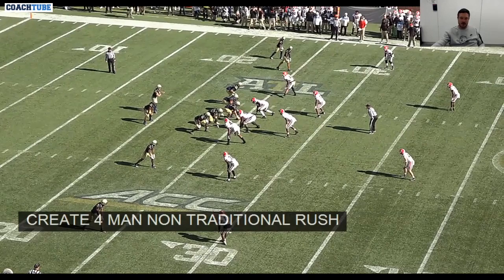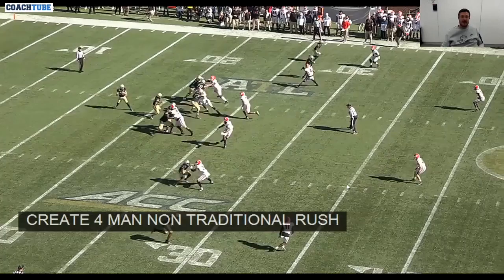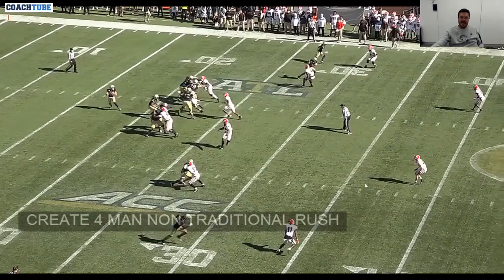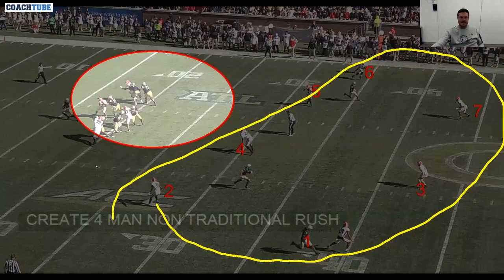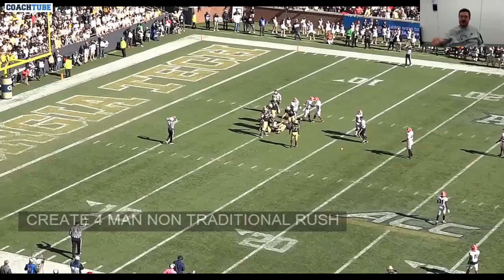Ultimately, we're going to end up having two defensive linemen drop, and we're going to bring two guys off the ball. This past year, our inside linebackers were really good blitzers for us, and we're able to recreate some of the same things you would do with traditional coverage — playing seven guys in coverage with those guys in the back end, and four guys in the rush — but with different people. Hopefully, we can create some confusion for the quarterback in the way that we do it. We're able to play traditional coverages with a non-traditional rush.